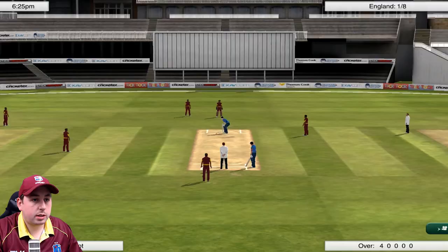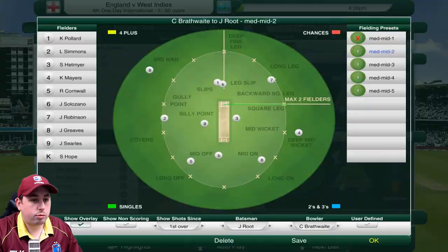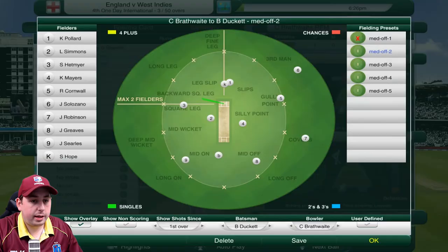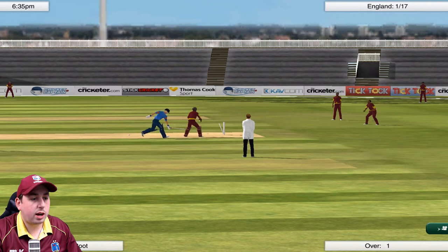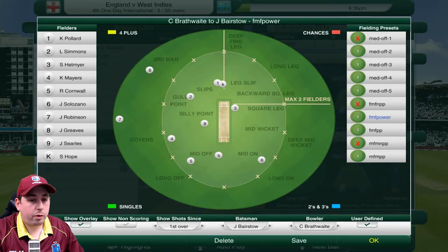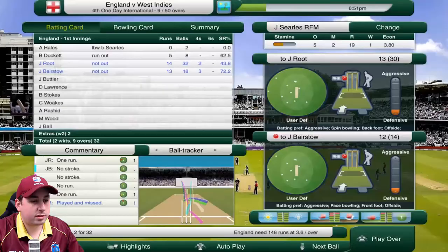Joe Root is now in. Searles into Root — does he get an edge on that? No, he doesn't. Brathwaite now on the other end, coming over the wicket with the same tactics and power play field settings. Brathwaite into Root — Root with a shot — are they going to get run out? Very, very close — and he's gone! A great run out. Ben Duckett is run out — Joe Root called for the run. Johnny Bairstow comes in, having done very well with the bat so far. Brathwaite into Root — just creeps past that outside edge.